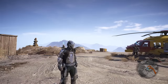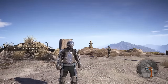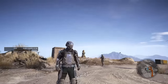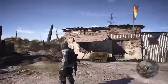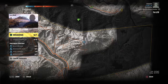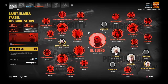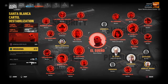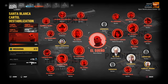By 100% dismantling each wing of El Sueño's operation, you get new exoskeleton pieces. Security gives you the boots, influence gives you the chest piece, smuggling gives you the legs, production gives you the back, and El Sueño gives you the head piece. I do have multiple strategies on how to most efficiently work your way through the map. I'll have a shorter video in this series going through the best strategy to get those pieces if that's what you're after.